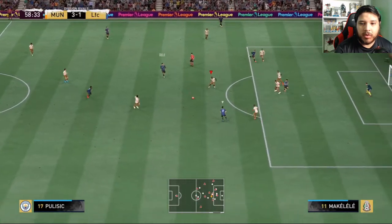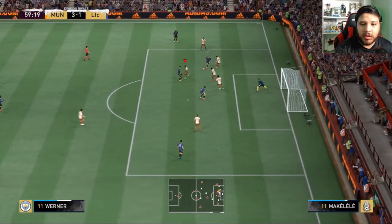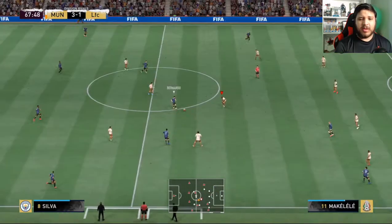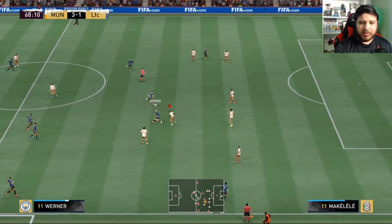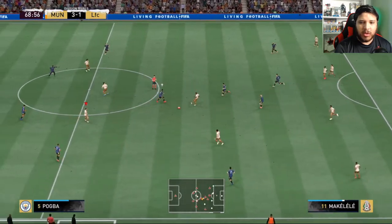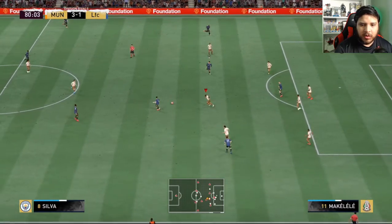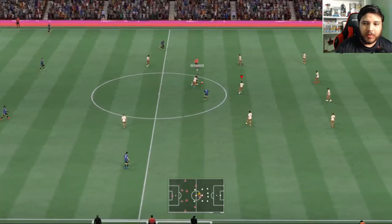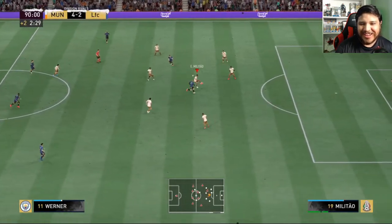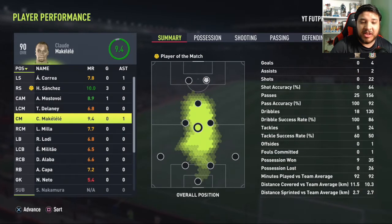Makalele covering in the middle like always. Makalele — good physicality, good defending, good interception, good everything. Let's go, Makalele! Good turn there. Good physicality throughout. Makalele gets a nine — he actually had an assist and won nine possessions. Absolutely phenomenal from Makalele.